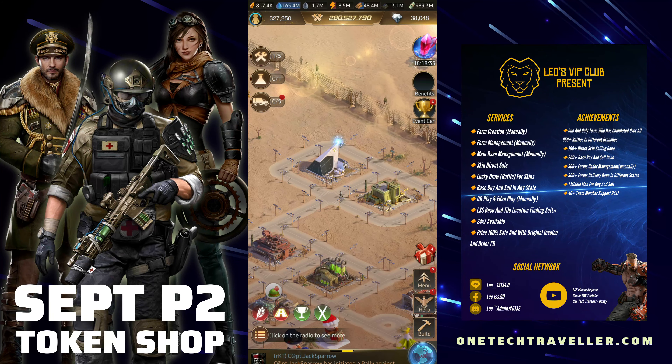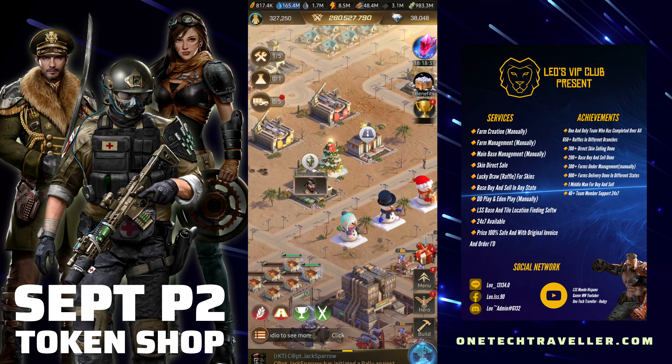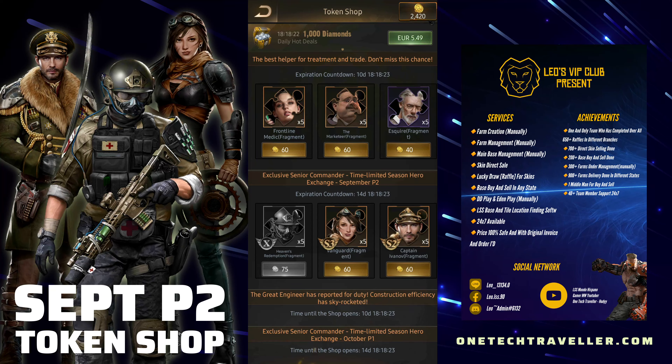That's the September P2 update, KBA squad — hope you enjoyed it. It's a 100% yes, get Heaven's Redemption — he is so worth the tokens, especially after mediocre refreshes. For October P1, the devs might throw in another filler, maybe Rona or Rose Noir, but I'm still holding out that Death Rider will appear — I think he shows up before Wrath. Kamikaze is also still out there. Things are looking good for the rest of the year!